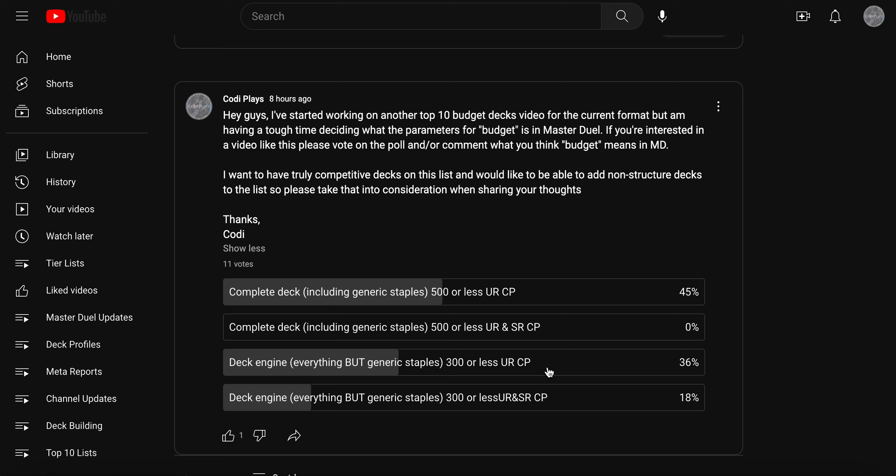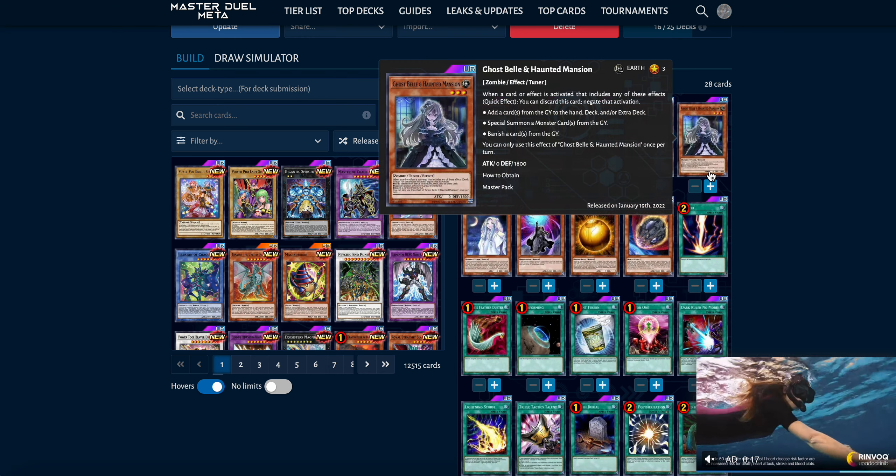So for the sake of this video I decided to go with the number three option from the poll — the one that came in second place but was actually my personal favorite going into this — and that's deck engine only, everything but generic staple cards, for 300 URCP or less. That's the parameter we're going to base this ranking off of. I know the top option did win and I apologize, but I wasn't able to make that work. Maybe in the future we can bump it up to 600 and work something out.